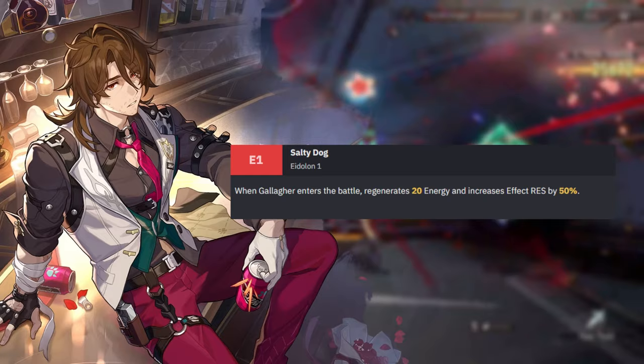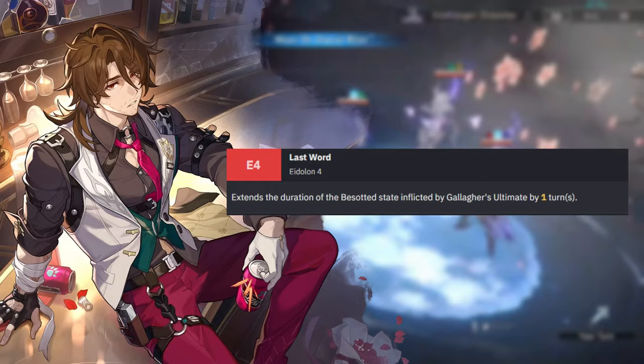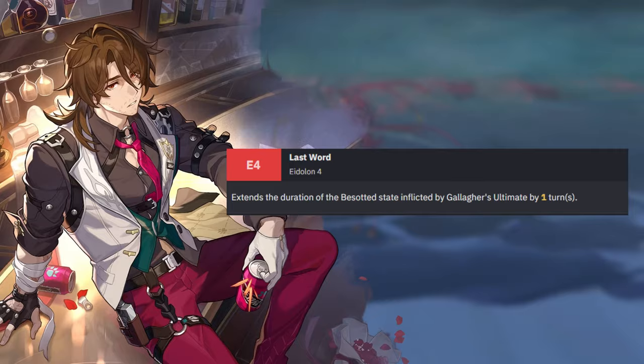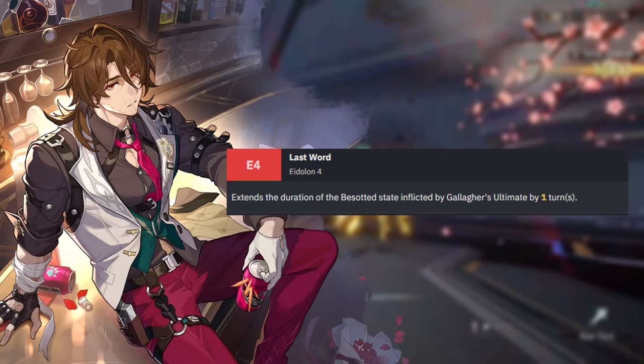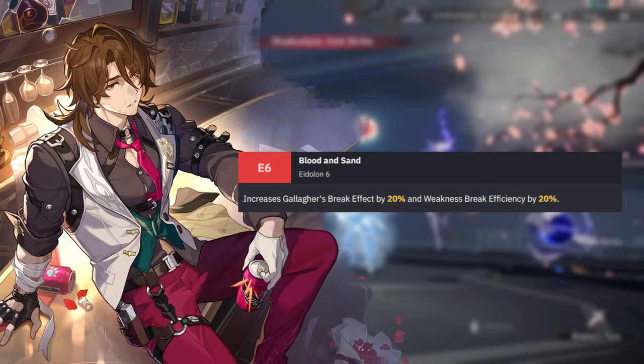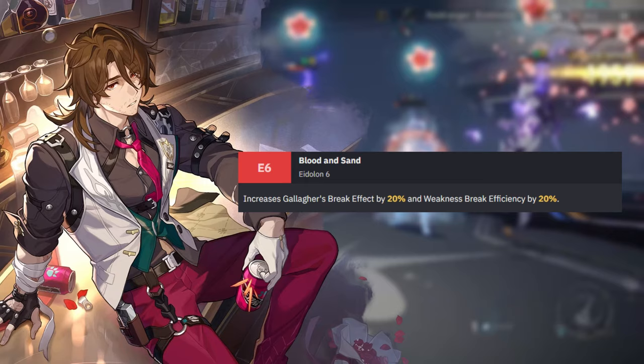Following that, we've got Gallagher's E4, Last Word. This allows the Besotted state to last for one extra turn on the enemy, which can be especially helpful if your Gallagher isn't doing what he needs against high-speed enemies, or if the enemy is just really fast by nature. And E6, Blood and Sand, increases Gallagher's break effect by 20% and weakness break efficiency by 20%. This is great on any damage dealer, and since Gallagher is a healer that needs to deal damage, it's great on him too.